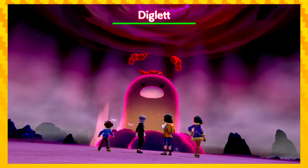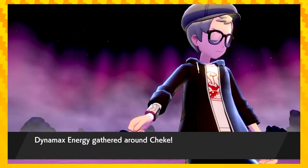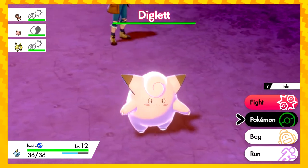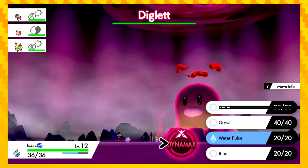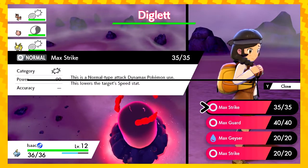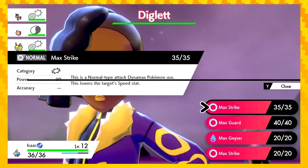Gonna mess you up. It's Biglett! No, not Biglett. Who brought a Jolteon? Let's fight! Oh let's do it. Hell yeah, all right. Max Geyser — ooh, move info. It's a normal type Dynamax Pokémon move. Lowers the target speed stat.